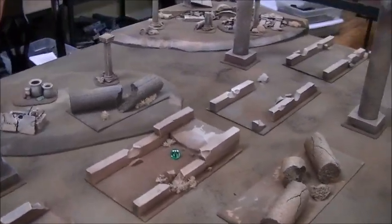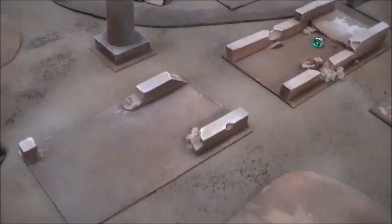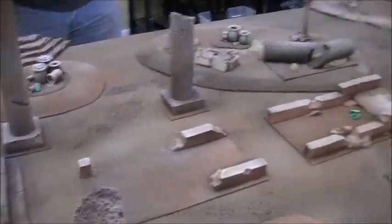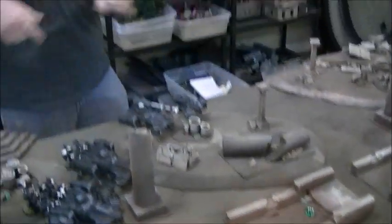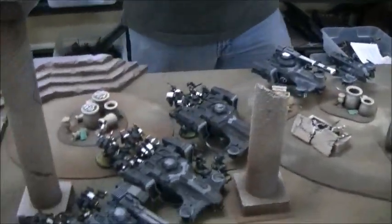Let's roll for set up. A three and a one — I will choose to go first. So I'll set up, then he'll set up, he'll try to seize, and then we'll play. Josh is going to attempt to seize the initiative. We got some deployment going.